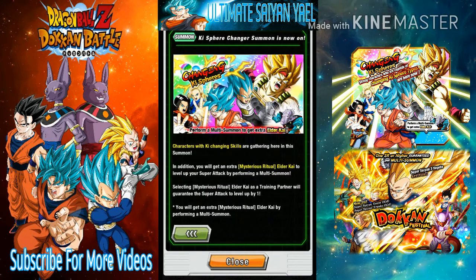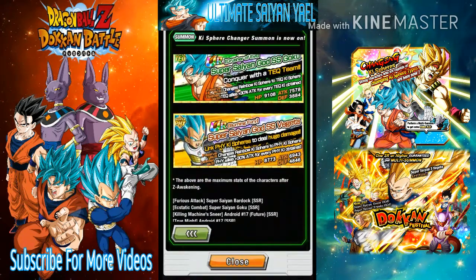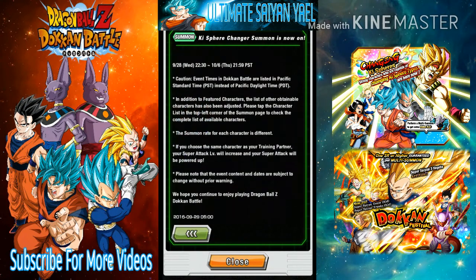We got a new banner — the Key Changing Orbs banner. If you pull any of the featured cards, you get an Old Kai card to level up your super attacks, which is really awesome. The featured leaders are the Super Saiyan Goku and Vegeta nuke leaders, along with all the other cards on the banner that can change orbs.